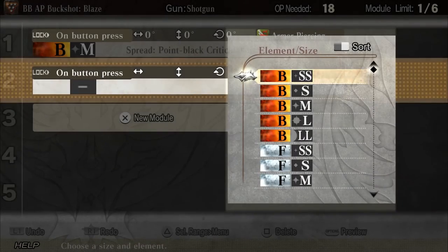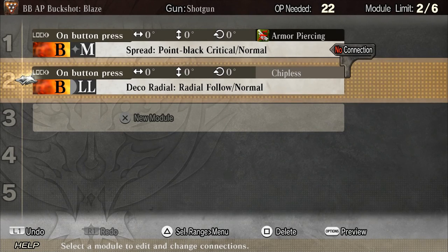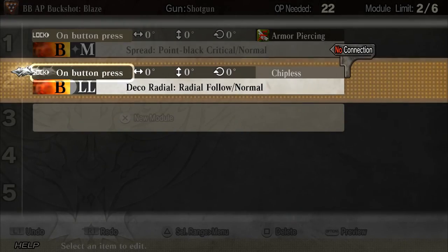When blood bullets got introduced, they pretty much just said, hey you can make blood bullets now, but didn't walk you through it at all. Sure you can read the tutorials on what each thing does, but that doesn't help as much as a walkthrough. This lack of preparedness leads us to problem number two.